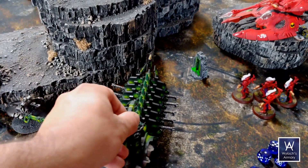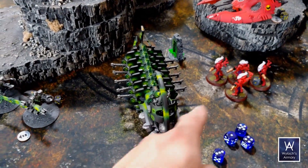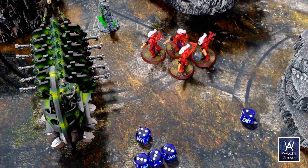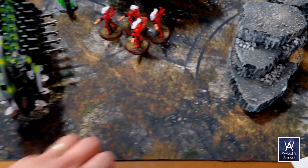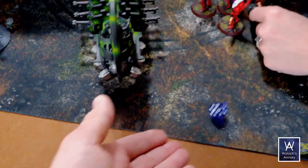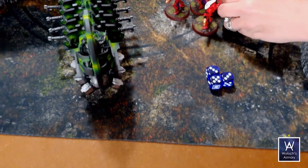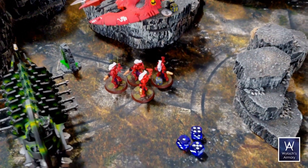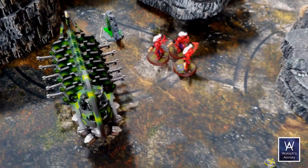I'm wheeling this doom tank around — definitely less than nine inches — such that it's blocking line of sight for these guys. Unload everything. Gauss rifle array hitting on threes — make one rend save, no good. Then four more saves — all saved. One wound got through. Then we have the doom cannon — blast three, turns into three hits at armor piercing four. It's only this guy that goes — three separate wounds, he's out. That's it for the doom tank.